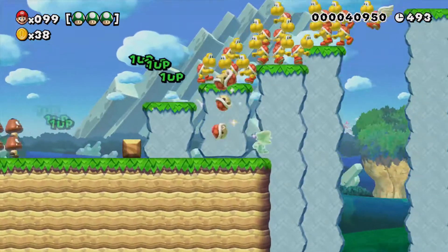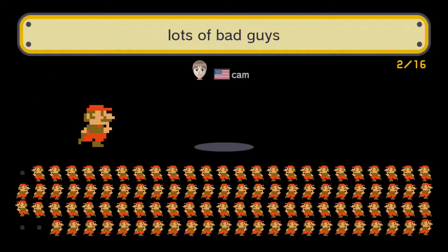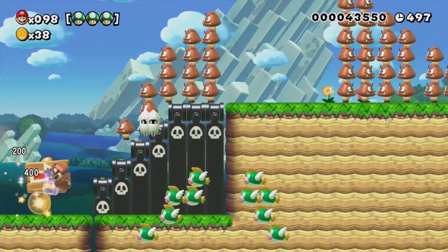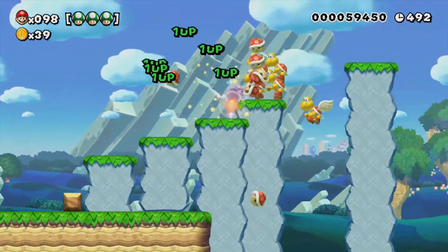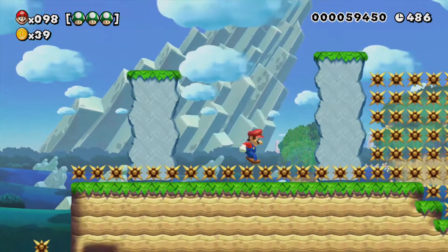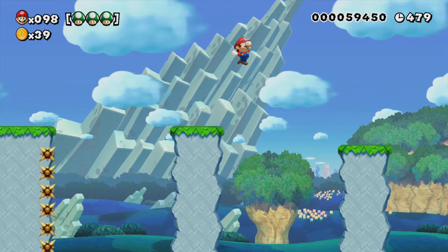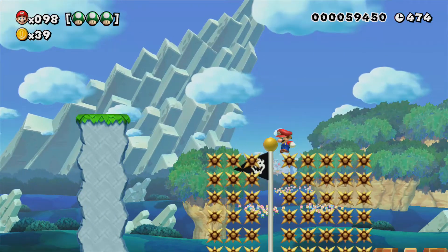I wonder why this stage is called Lots of Bad Guys. Could it perhaps be the number of bad guys? Clearly Cam was having fun putting enemies in — just wanted to see how many they could put, I'm sure. And here we go. Star ran out just in time for that to happen. I wonder if there's a secret down there given that the spikes run out. Just gonna go. There aren't any more bad guys here.